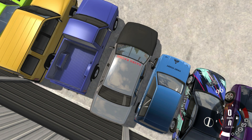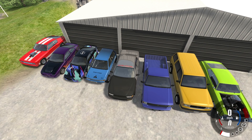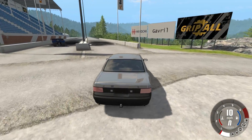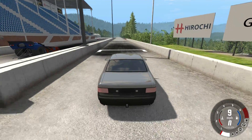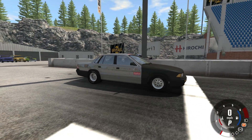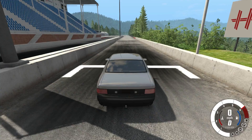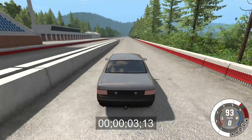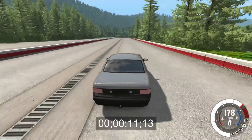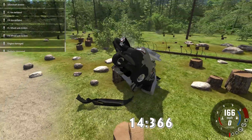Next up is the Grand Marshal, starting the Team Gavril section. We have the Grand Marshal, D-Series, Roamer, and Bandit. The Grand Marshal has the biggest standard engine so far — a 7 liter V8. Beginning with the Grand Marshal in 3, 2, 1. Comes in at 190 at the end — I like how it just kind of squashes up so much, like it's half a car.